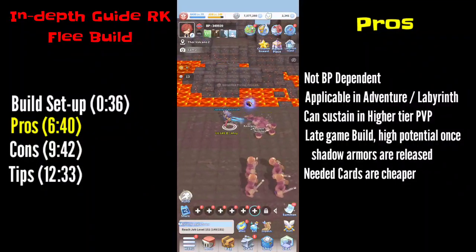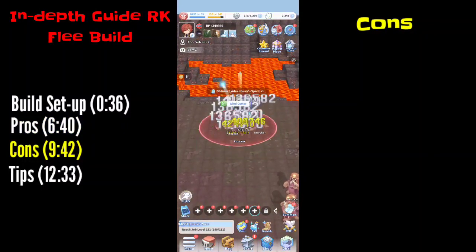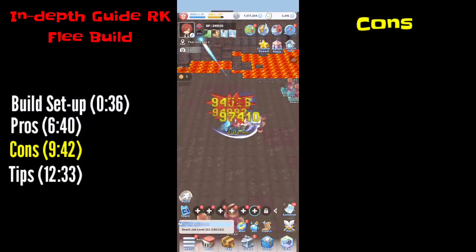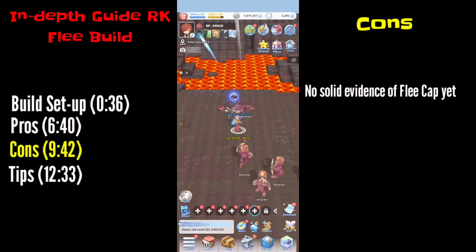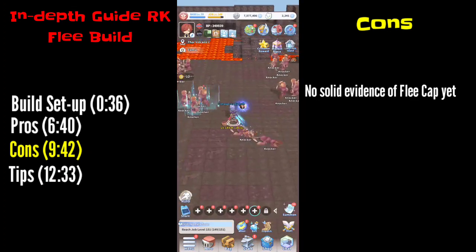No build is perfect, so here are the cons. First, there is no definite or solid evidence of the flee cap in PVP. I tried asking the developers about flee versus hit rate computation and they said it's confidential, so it will rely on us players to test and figure out the best outcome of the flee build.